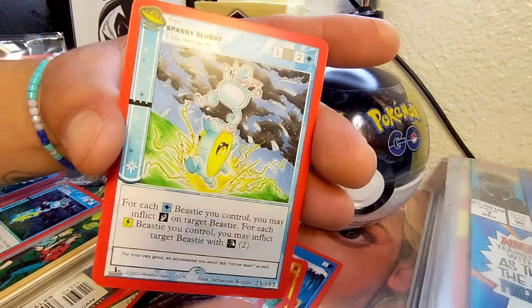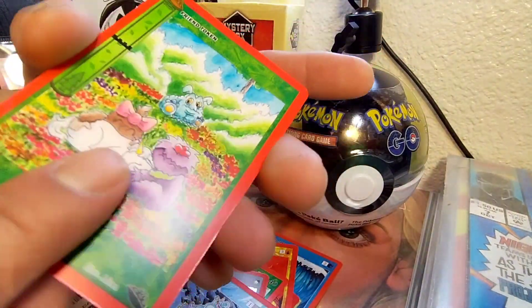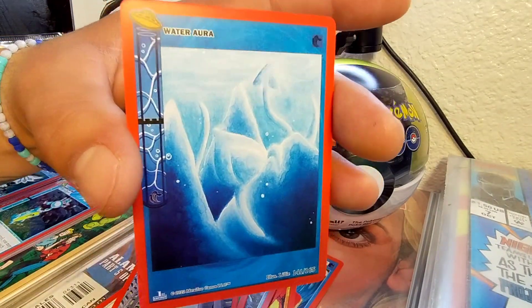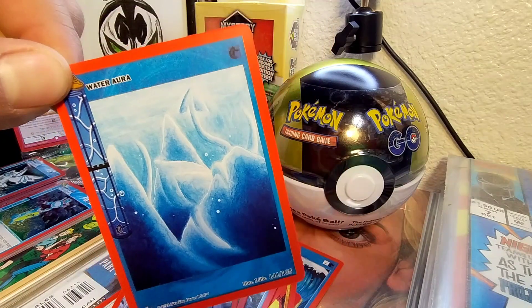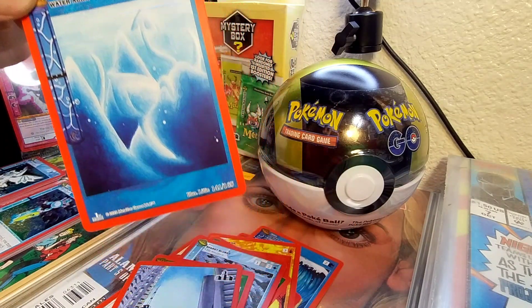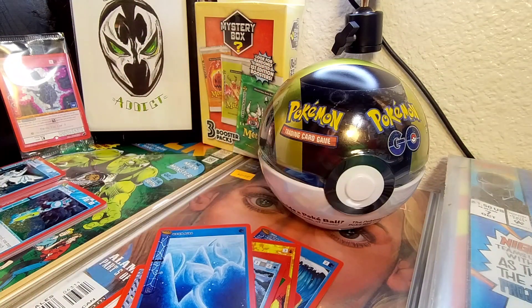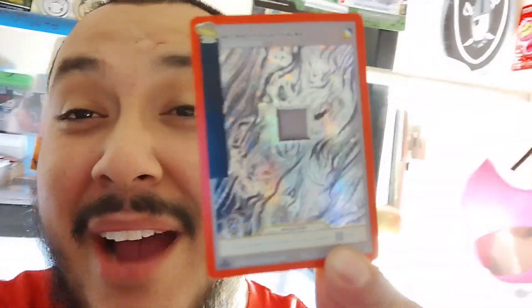Sparkly Slushy — okay that's the rare I've seen — but holy shit, I think we pulled something! Water Aurora — oh my god, let's go check this out! I don't know what I pulled but I'm excited. That card was the most expensive one from that pack — this can pull at like $45! Let's go, hit that like button, subscribe, and hit that notification bell!